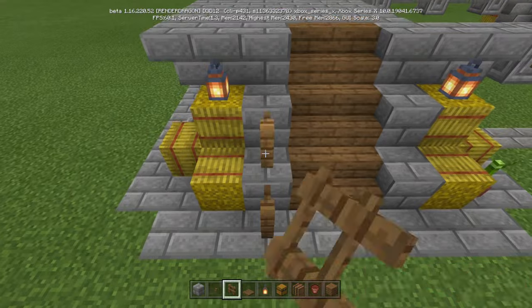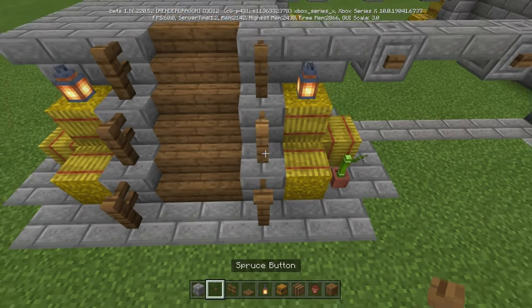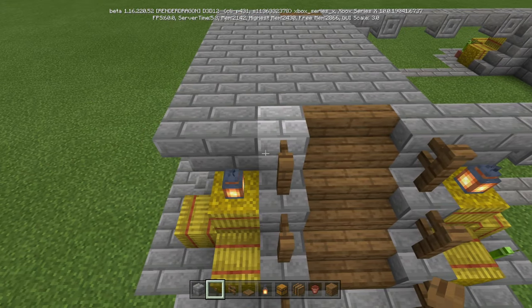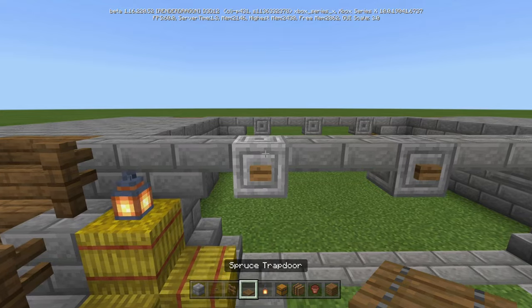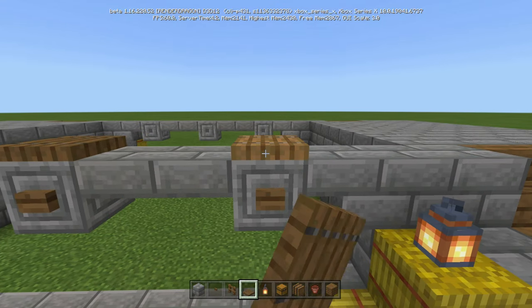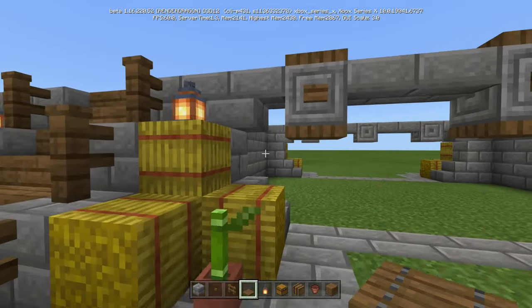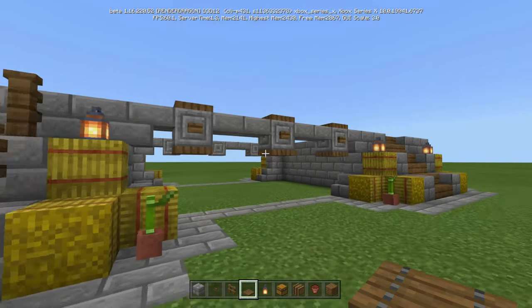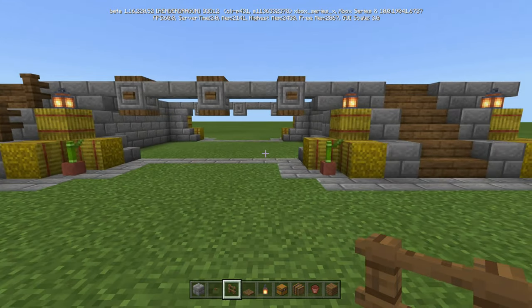Now we're going to put fences going up like this. On top of each of the fences, we're going to put a spruce button, just like so. Then on each of these right here, we're going to put trap doors on top and trap doors on the bottom. Do this on the other side, then do the gates and fences on all four sides.